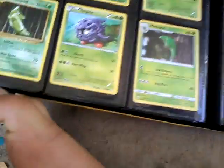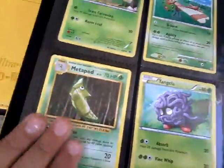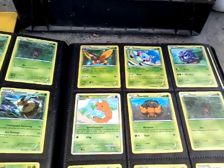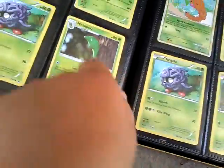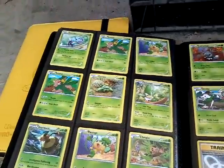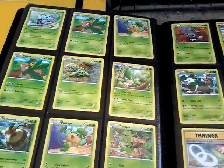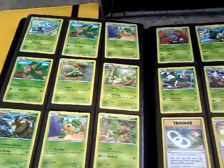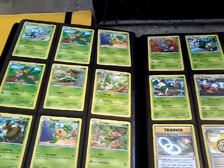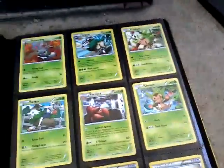Vespiquen. Metapod — this Metapod here is from Evolutions. This other Metapod I have no clue what pack it's from, I forgot. Cacnea — I don't get it, why is Cacnea a grass type? But then its next evolution is not a grass type, I think.